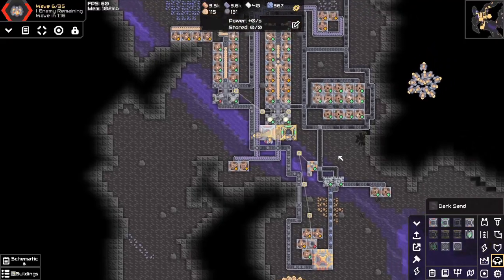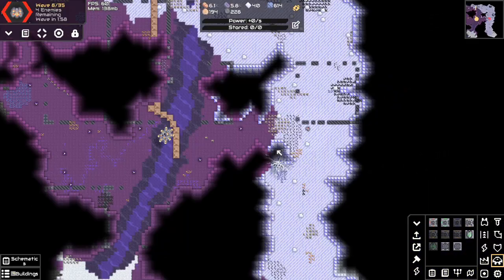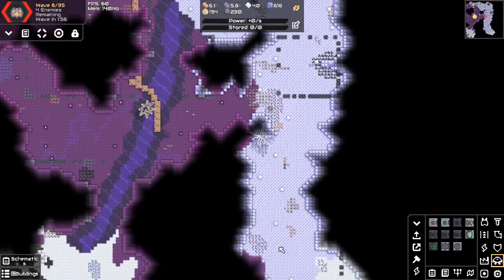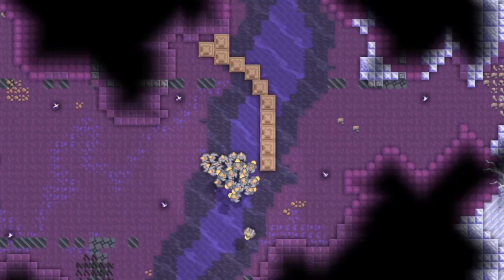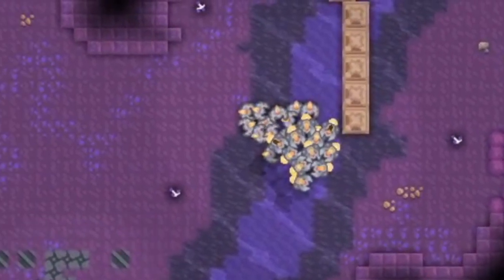I reckon I've got enough flares to make an actual defense now, and I also start making some daggers. This is pretty much just a regular defense but with units behind the wall instead of turrets. One good thing about this is that you can cram a lot more units in one space than you can turrets.